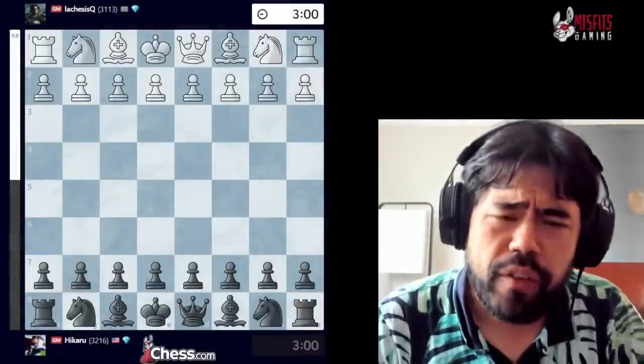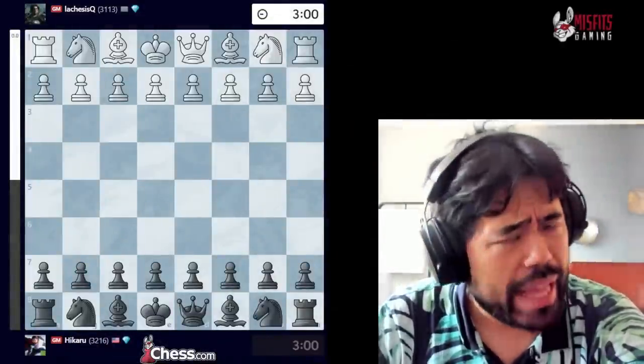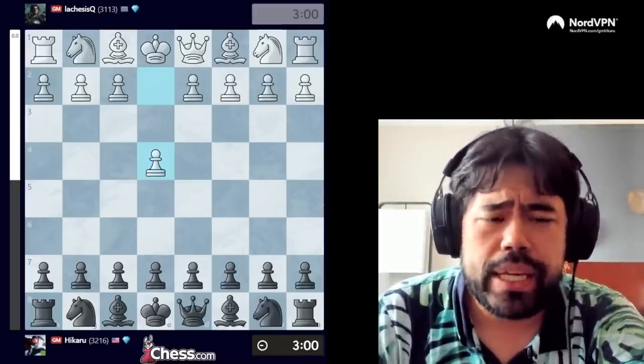The reason this game is so important is because going into the final round, I was leading the tournament with 9 points, and Jan was half a point back with 8.5. Nonetheless, Jan is a player who did very, very extensive preparations, and he also had the white pieces against me in this game. So let's jump right into the action.